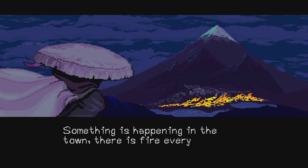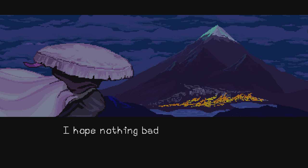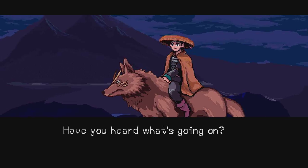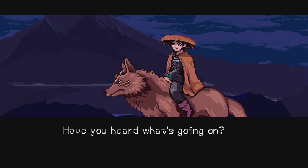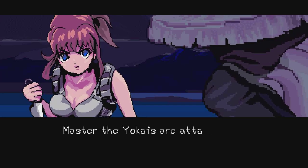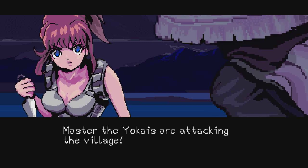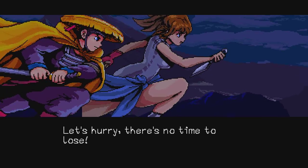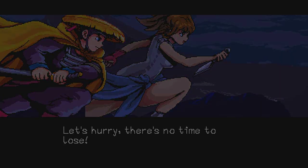Something is happening in town — there is fire everywhere. I hope nothing bad happens. 'Have you heard what's going on, master? The yokai are attacking the village!' 'Let's hurry, there is no time to lose.' So these are the two characters.